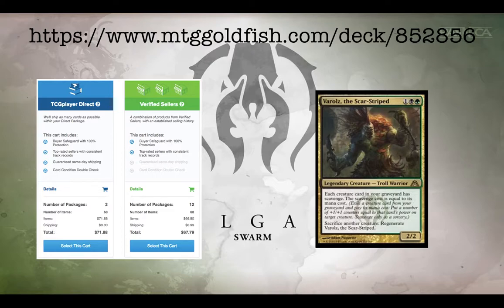Relic Seeker is kind of expensive right now because of standard prices. So if you like this deck and want to check it out, you can find it at MTGGoldfish 852856. I hope you enjoy the series so far — Golgari is a lot of fun. I like the color combination myself and definitely enjoy playing these Gilded decks. We'll see you next time — thanks for watching.